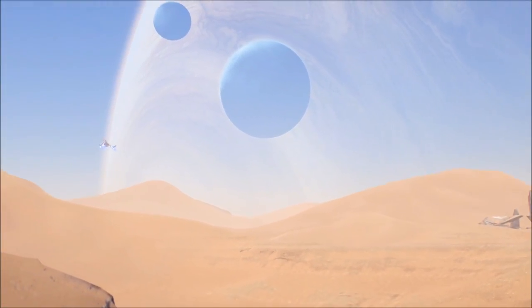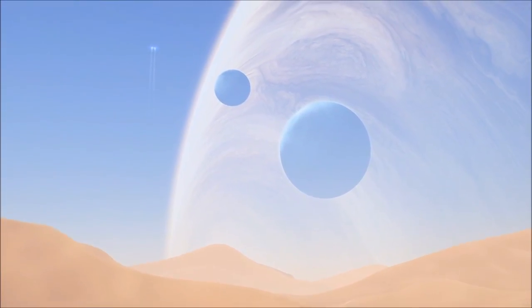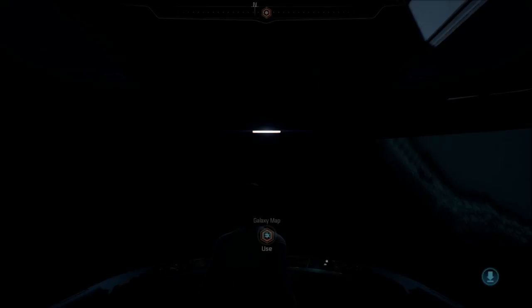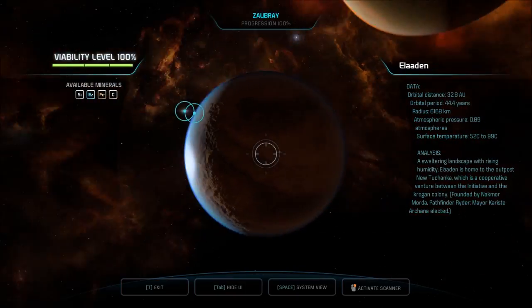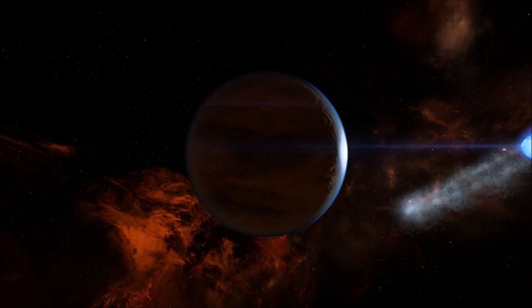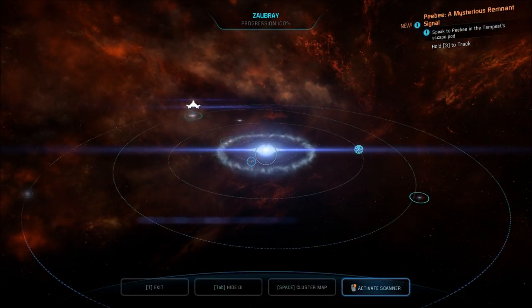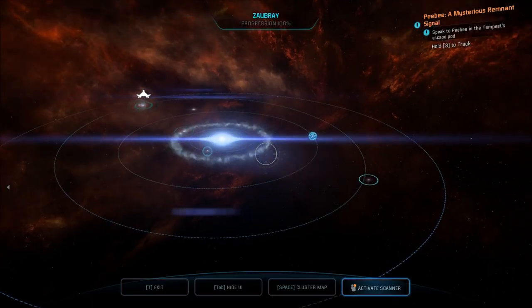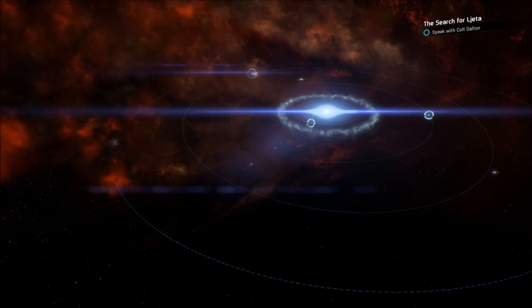So what about this Lieta? This very intelligent sounding Krogan — want to give her this gift? Peebee said she wanted to talk to me. I've already talked to Peebee, but she wants to talk to me again. I'm picking up something. That thing's off hold now?